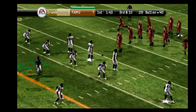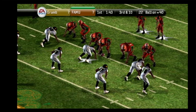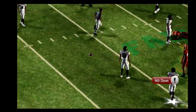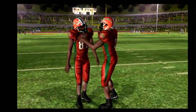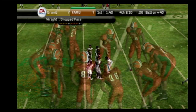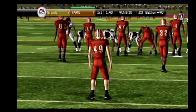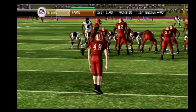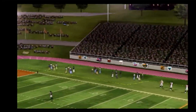We've got third and 10, ball on the 40-yard line. Steps up in the pocket, across the middle, incomplete pass. That's going to bring up fourth down. That was a tough pass to hang on to, but on third down, I think that's the catch you have to make. Here comes the punter looking to boot this one away. Williams is back deep to return the punt. Gutierrez punting it, and he didn't kick that ball well at all.